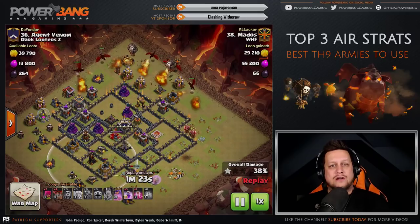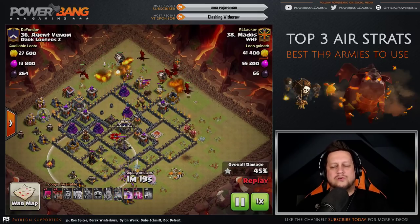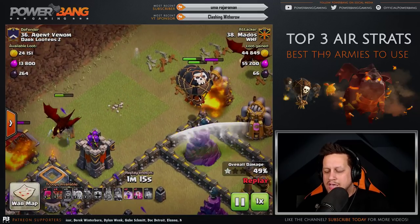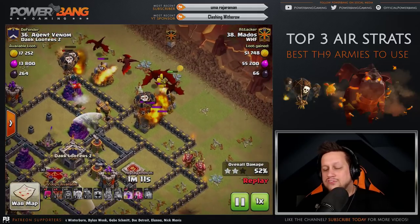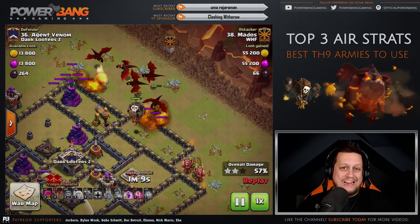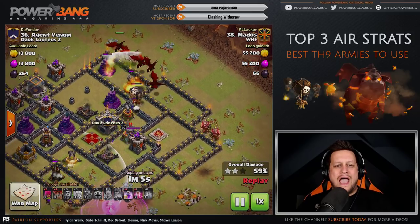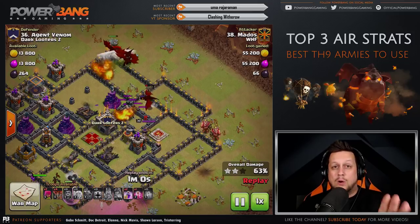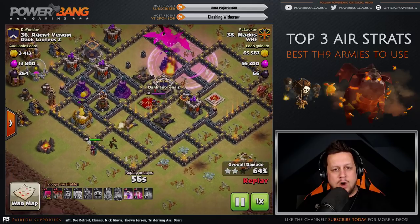Now it's time for the dragons up top. Here come the dragons, with Balloons in behind. There's a little bit of a timing issue — the top left is very crucial. This dragon takes out the Army Camp and is focused on other buildings, which drives the dragons into the core where they need to be to destroy the inner portion of the base. The Balloons out in front are taking a little too much heat — they could have been deployed a bit later.